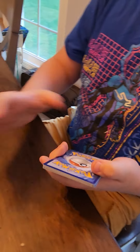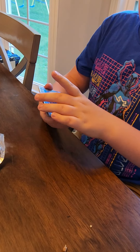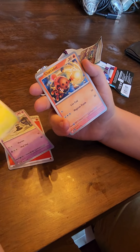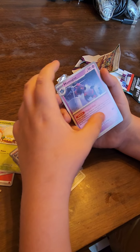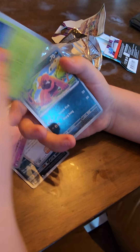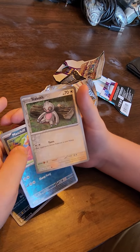I'll do some scanning here in a little bit. Alright, first we got a Veluza Hollow, a Basic Energy, a Sandy Gast, a Charcadet, a Murkrow, a Grusha, a Brumkrow Mischief, and a Chalakos. Ooh.